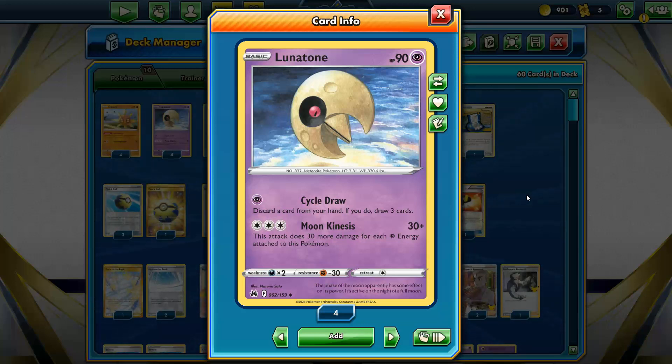Our goal is to be getting at least 2-hit KOs on the biggest Pokemon, and maybe with a little bit of setup you can even get 1-hit KOs. The Cycle Draw attack can be useful during the beginning if you can't quite attack immediately - it lets you discard a card and draw 3. I like that you can discard anything, not just energies, which is usually what you want to discard, but you can discard anything to draw 3.